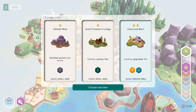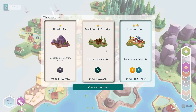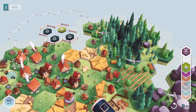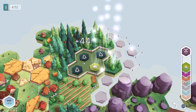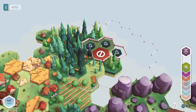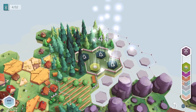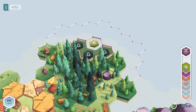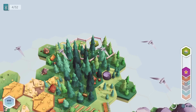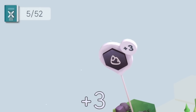We get another structure choice — a hillside mine or improved barn, or a forester's lodge needing trees and a flower. There is one here — can we position it better to get more area out of it? This is pretty good development because there aren't flower designations anywhere else. The flower is the next tile, so that works out well.